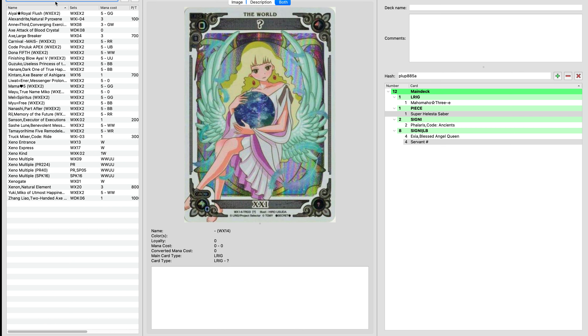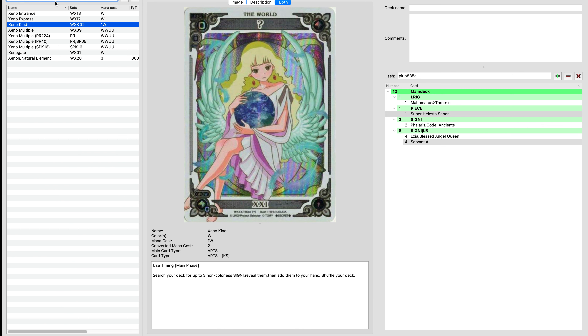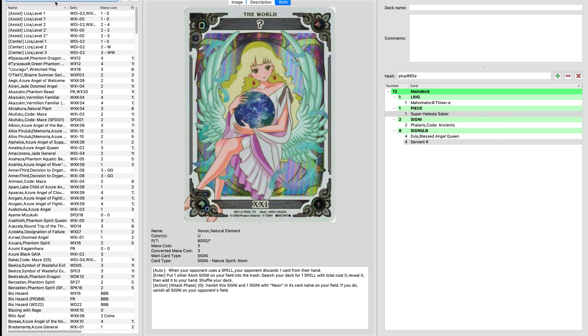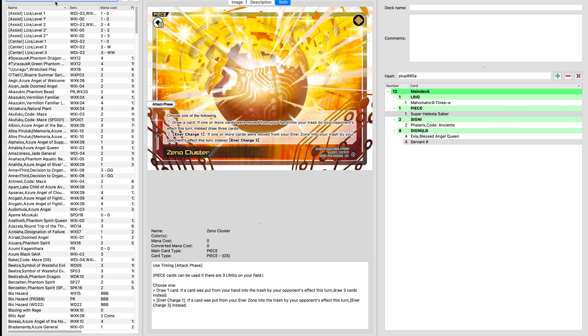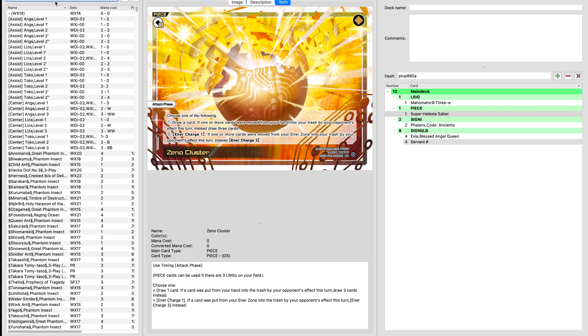We could go with Xenocluster if we wanted to ensure that we were always going to be able to hit our enter costs, or if we wanted a little bit more outs against discard. But it's not super necessary when we're also playing Super Holestia Saber — Super Holestia Saber will also give us back a lot of cards if we get discarded, and Maho Maho will give back cards as well.